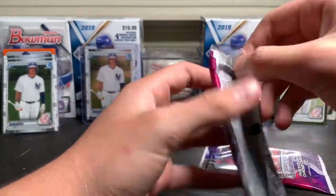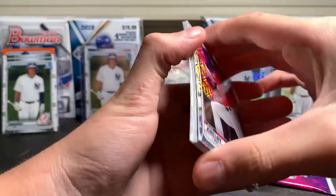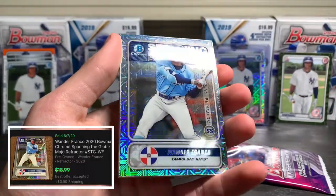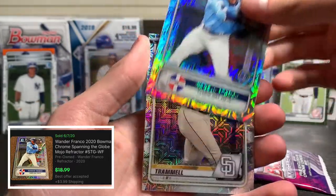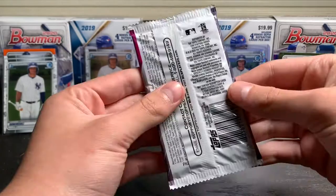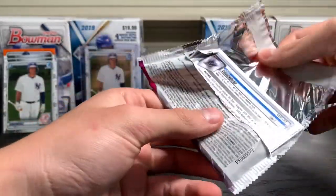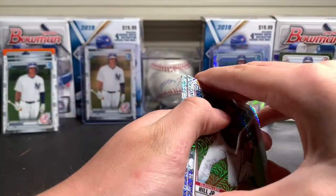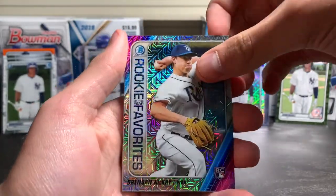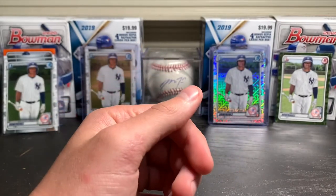We're putting our faith in these — let's pull a monster. I'm feeling it. Give us an autograph. Alex Kirilloff, Spencer Howard, Wander Franco, Spanning the Globe insert, Taylor Trammell, Alec Manoah mojo. Last pack — last pack magic right here. Let's get something big. Glenn Allen Hill Jr., Matt Manning, Brendan McKay, Nick Madrigal, and a Jazz Chisholm to end things off.